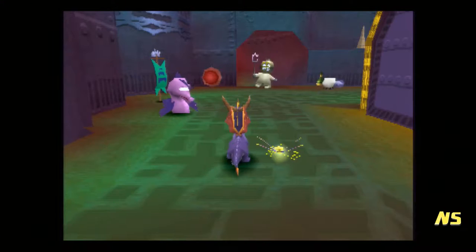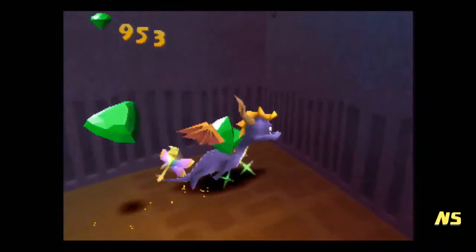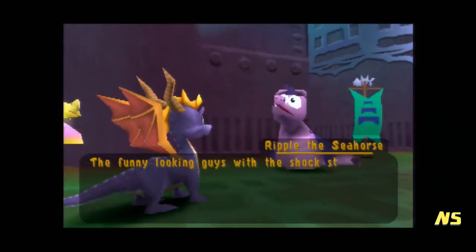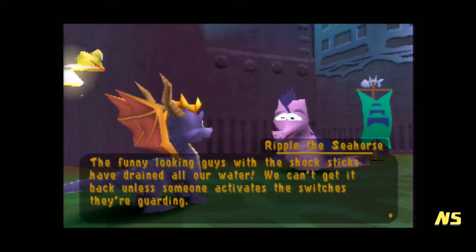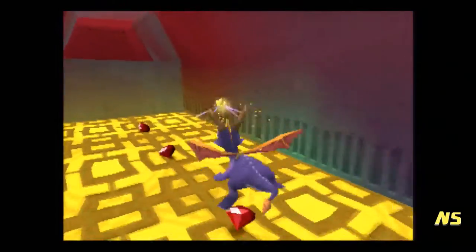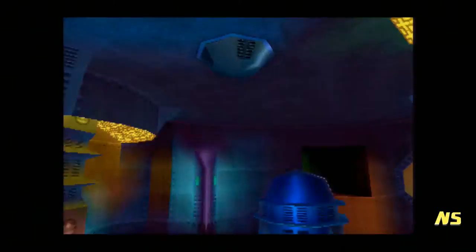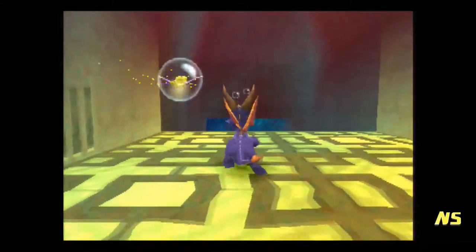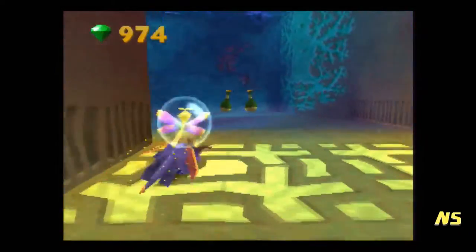That guy's a royal dick. While these are out of the water, you can actually flame them. Crabs can be flamed or charged — underwater they can obviously only be charged unless you have a power-up. Let's talk to the seahorse. The funny-looking guys with the shock sticks have drained all our water — we can't get it back unless someone activates the switches they're guarding. Dude, you just called somebody funny-looking. Have you looked in the mirror lately?